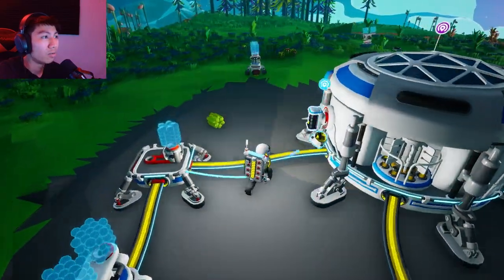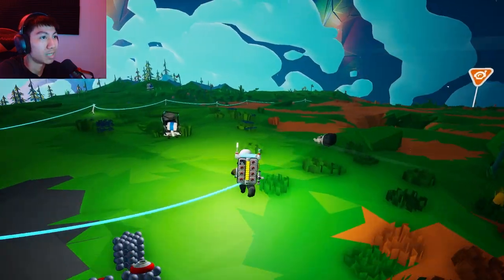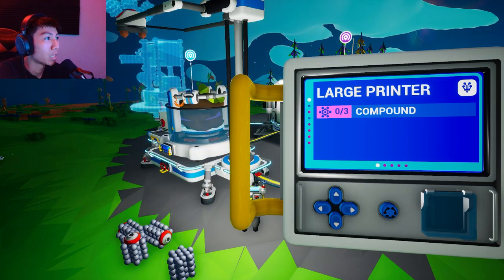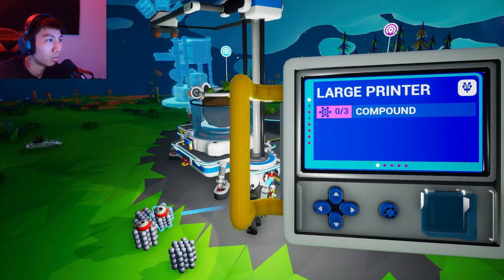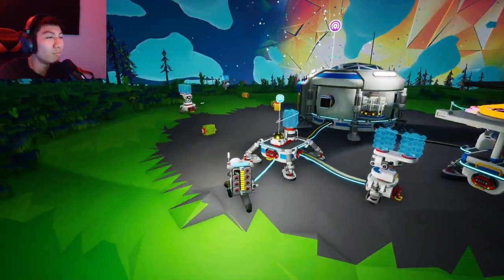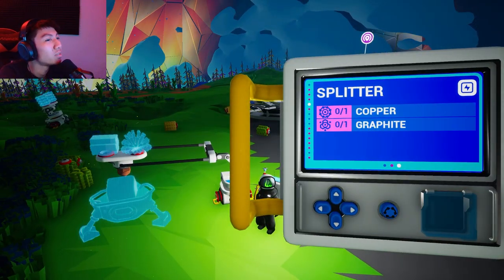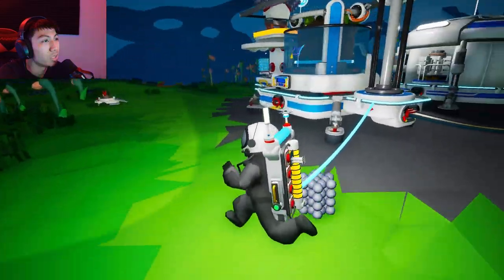That's not useless at all. Okay, so that's gonna research for five minutes, which means we could research other things. What else could we research? We can make another large platform — I kind of actually want to do that. Large printer — do we want to make a large printer? I'm gonna make a large printer. I'm making a large printer. It's actually good that I made multiple small ones because you could actually use this, and then — power extender, splitter, medium platform.